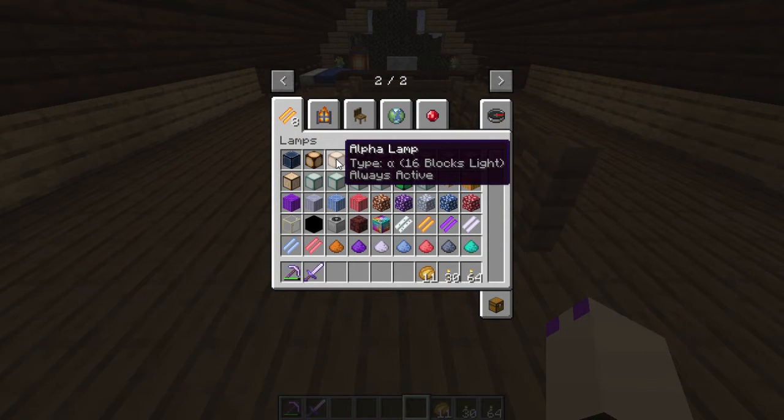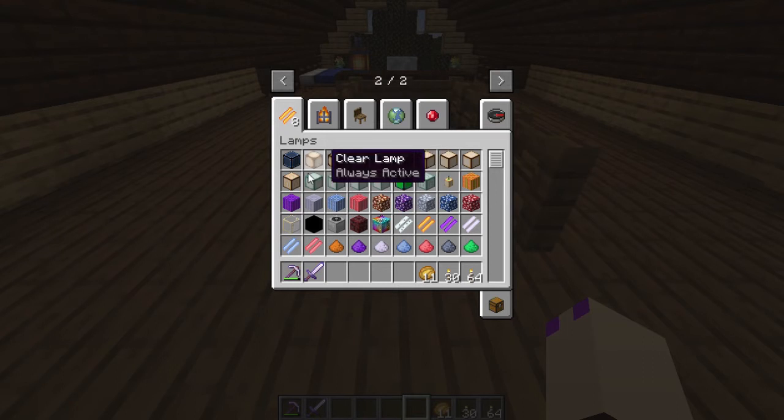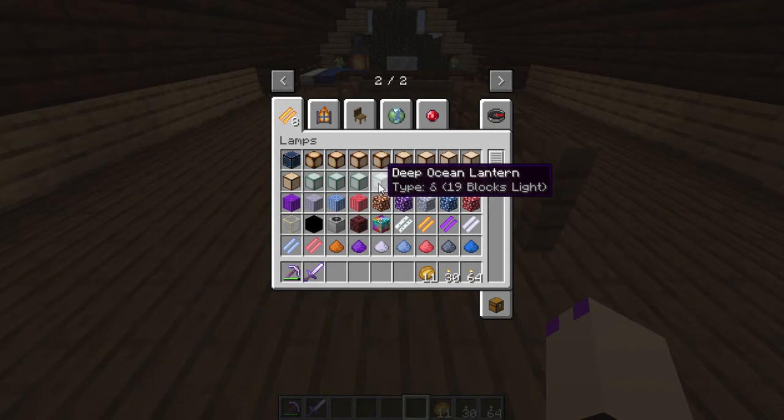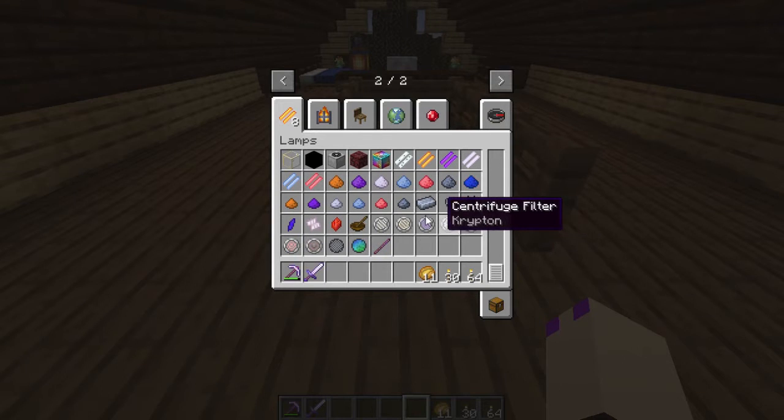I have a mod with lamps in it — they go various ranges and blocks, up to 20 blocks around, which is pretty darn cool. There are some other things in there I'm not sure what they do. I have to look up some tutorials and find out about this mod. These are window panes that glow, so I'll have to try those somewhere. And these rods — I have a feeling you could put those up in places and make them light things up, which is nice. There are other things down here too, but we'll figure that out.